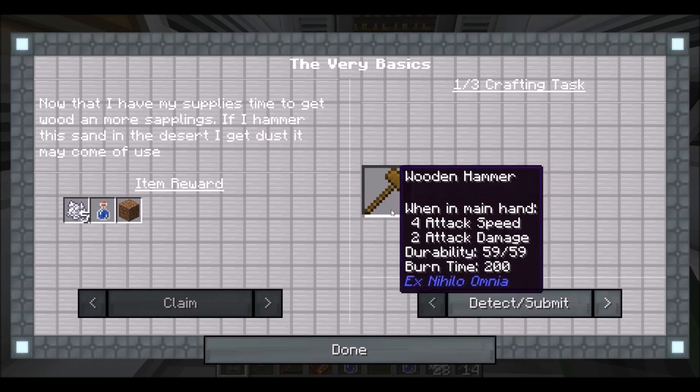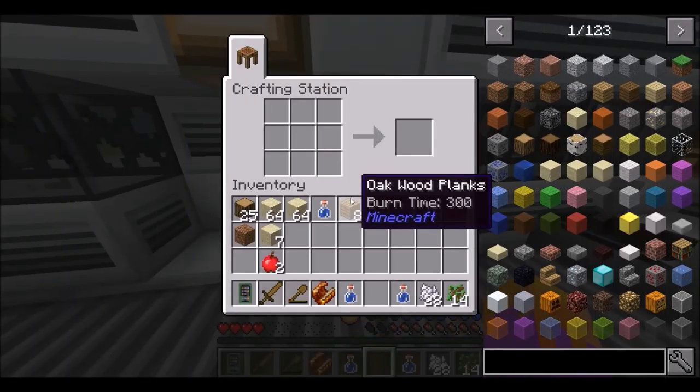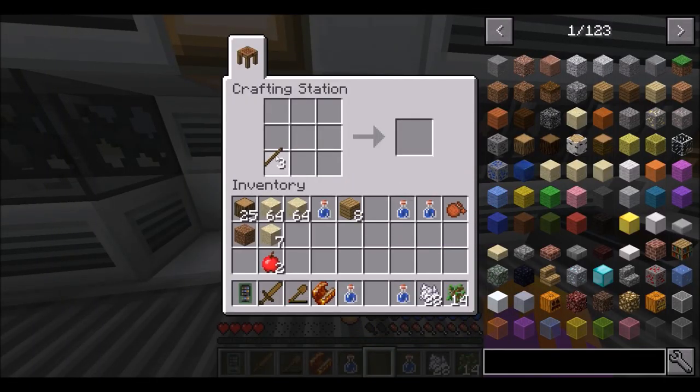Let's look at the next quest here — it wants us to have a wooden hammer. Okay, we can do that. Let's see if I remember how to do this.